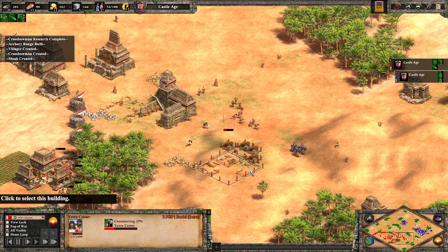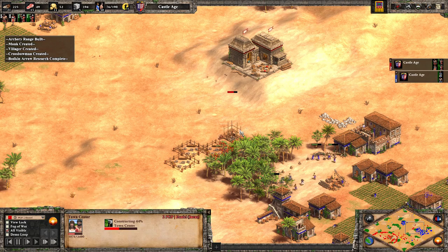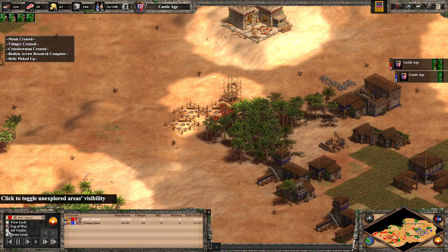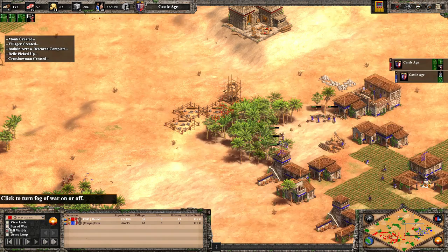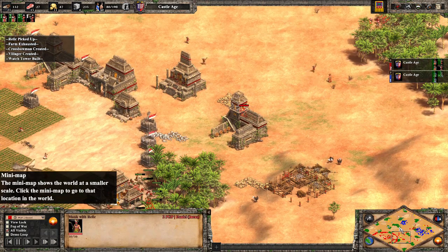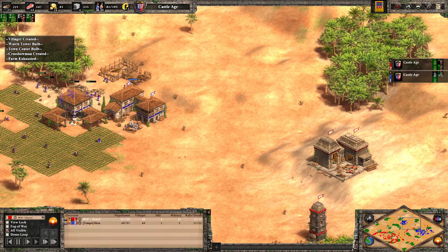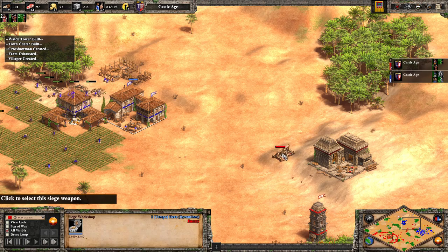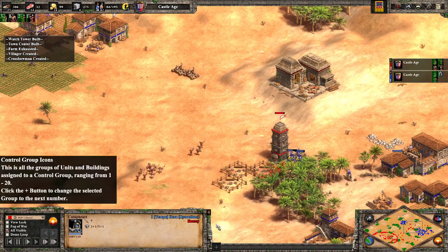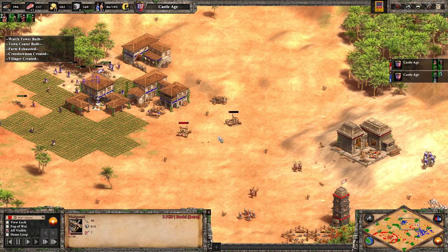Daniel's playing really well — pretty impressed by his level right now. Obviously playing against Hera, if you want to look good it's tough. There'll be three TCs for Daniel and he is getting a couple of relics. It's so underrated, the players that seek out these relics. Let's see what happens with the mangonel fight here — I'd be pretty scared if I was seeing these cataphracts coming. Cataphracts against these mangonels — I'd split these mangonels. And nicely done.